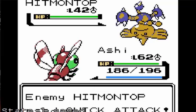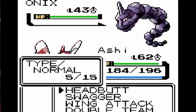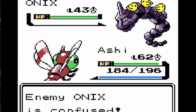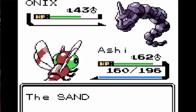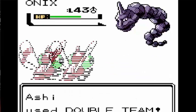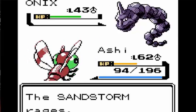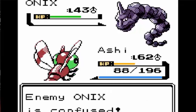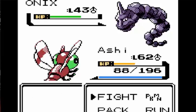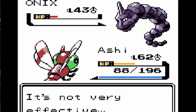Next up was Bruno, who was pretty easy. The Onixes actually did a lot of damage to me so I had to go with Swagger and Headbutt again. I had to use Double Team on the Onixes because they had Rock Throw which could do a lot of damage, even though they're pretty weak. I also used Swagger on Onix so if it managed to hit me I would be dead. But a couple of Headbutts and Swagger took them down. The rest of his team was pretty easy because they were Fighting types and I could just use Wing Attack.